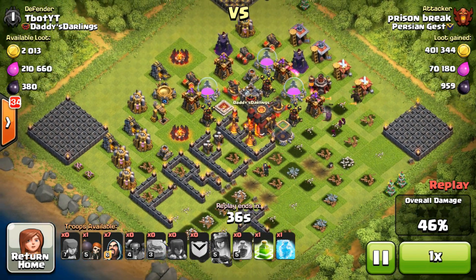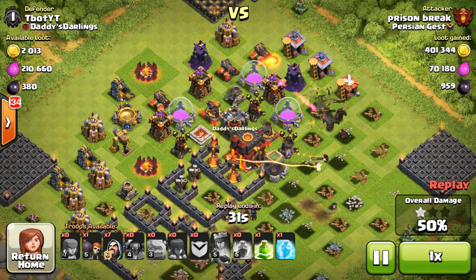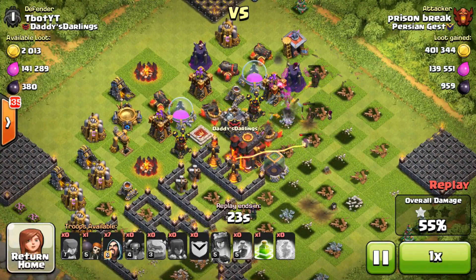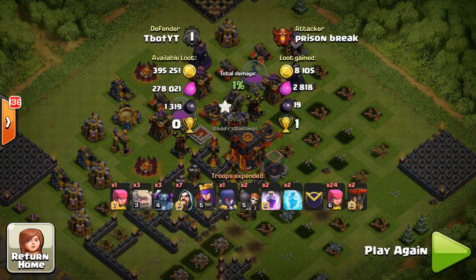It looks like he's gonna get 50% but not the town hall, so this is gonna be a one star. He still has one wall breaker left and I have all my walls on the outside of the base in little squares — I didn't use them around my base. The inferno tower finishes off the last wizard with 20 seconds left. He's already taken 401,000 gold, 139,000 elixir, and 959 dark elixir, taking out 55% and nine trophies from me.